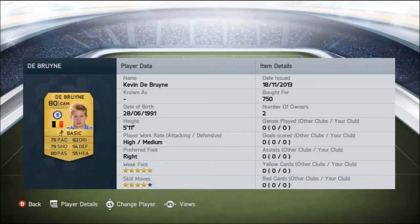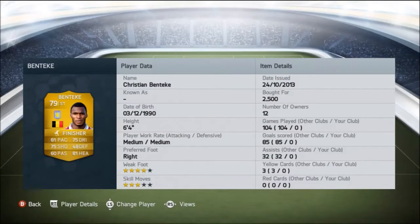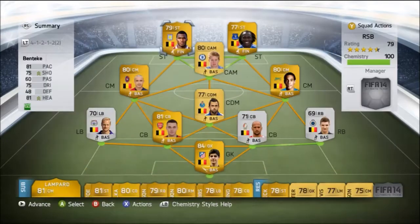Kevin De Bruyne is the standout player from the team. He's got 4-star skills, 5-star weak foot, and cost 750 coins — an absolute gem in the game. If you guys see his full stats, you'll be amazed at the way this guy plays. He's just incredible. And also his 5-star weak foot is really, really important this year in FIFA if you've got a versatile player in that up-cam position that can switch over on both sides.